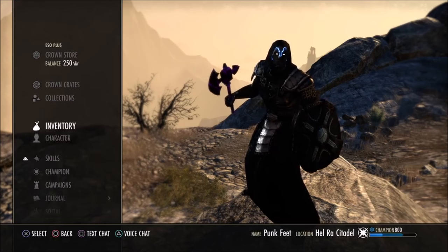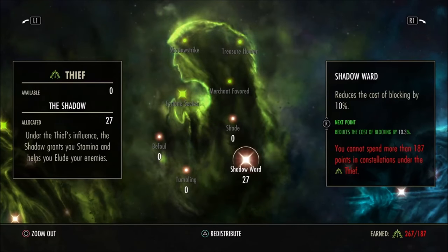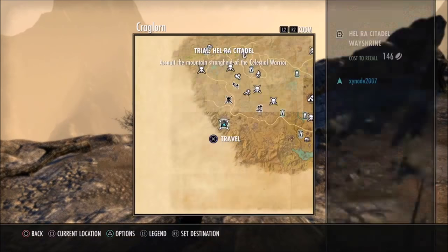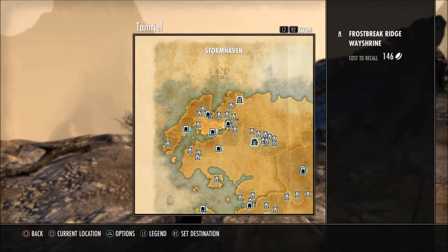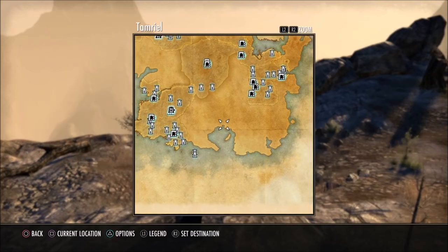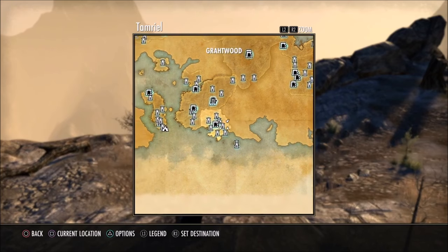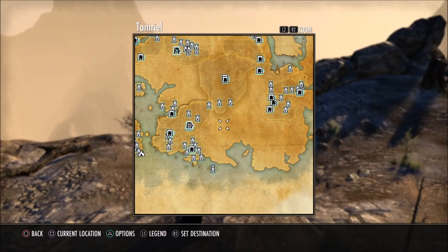I also have some champion points into block cost reduction — you don't really need it but some people prefer it. For set farming: Black Heart Haven is where you get the Pirate Skeleton helmet — grab some friends, use activity finder, make sure you go Veteran because that's when the helmet drops. The Wonky Chewbacca set — as soon as I heard Mighty Chudan, that's all I could think of. You can get it from the Undaunted chest — the middle DLC one — throw a few keys in.